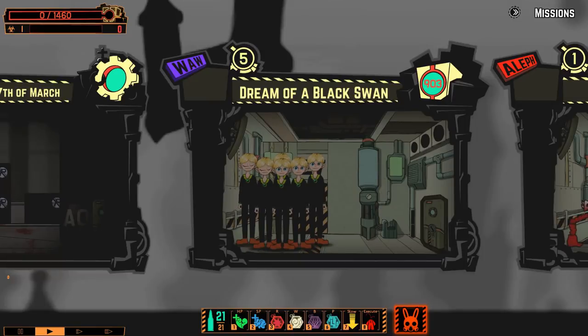Welcome back to Lobotomy Corporation. I'm Grilmasta, and today we have Dream of a Black Swan. Dream of a Black Swan is five children standing there, blinking, with necklaces around their neck.